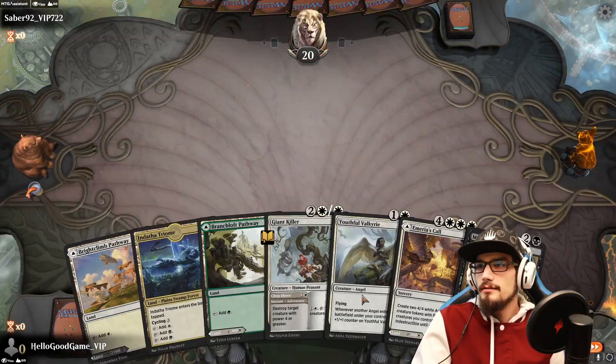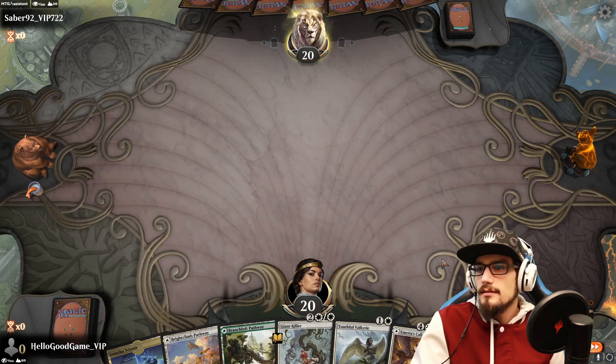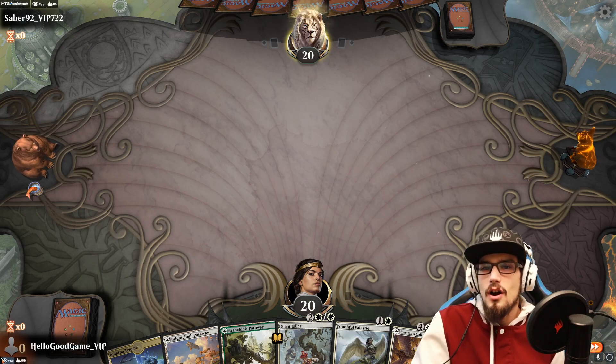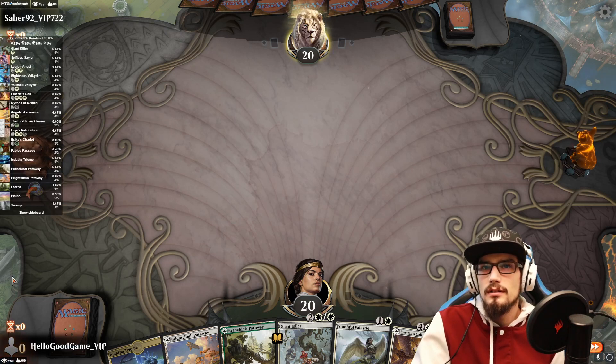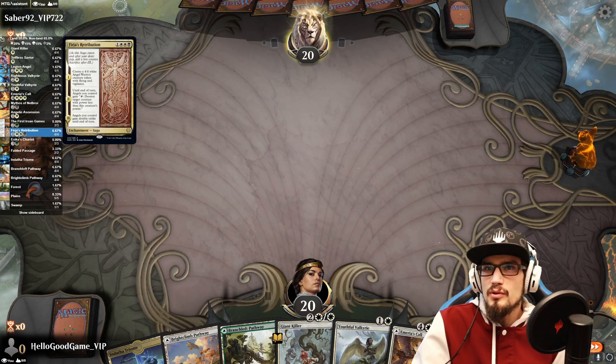We go first — angels in the house! A lot of land here, hopefully we can pull our Saga of Doom — what are we looking for? Our Fajara's Retribution. It is the truth.